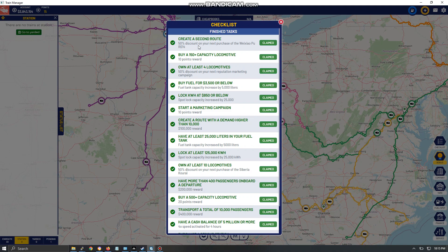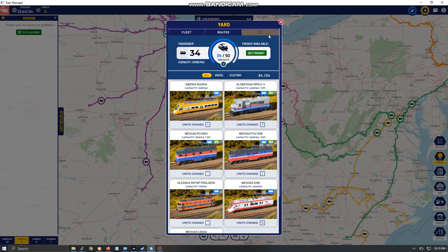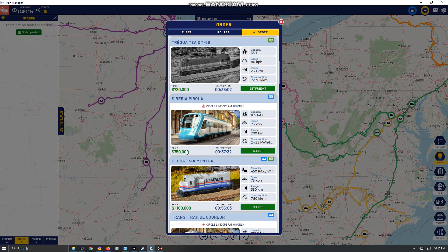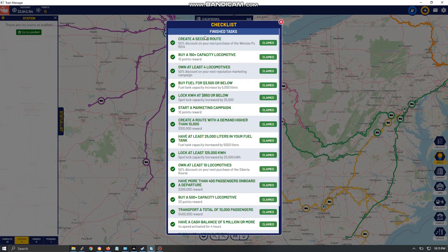Create a second route and you get a 50% discount on the R014 train. These discounts are huge — you can get really nice locomotives. Go to the yard, scroll through, and one will show the discount with a cheaper price. You really want to use them because they bring in income.